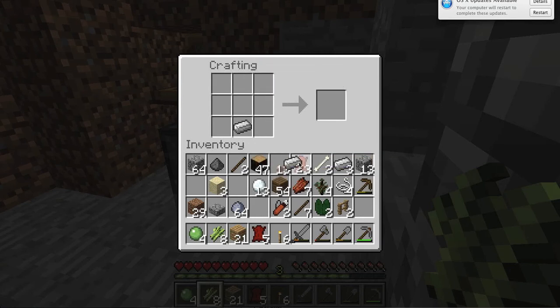So what you do is put your iron down there, put a string here, and get your rawhide and do one, two, three. It's a saddle.